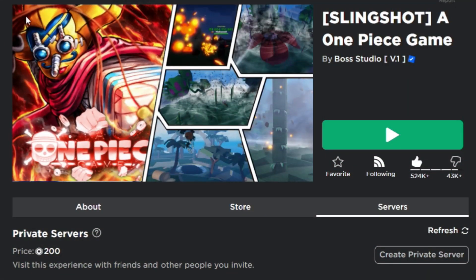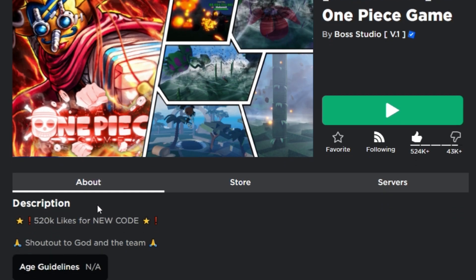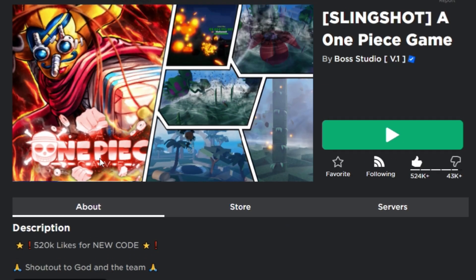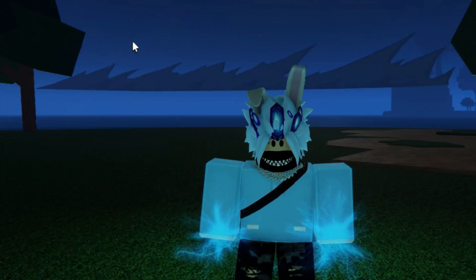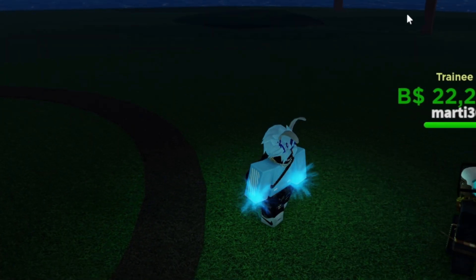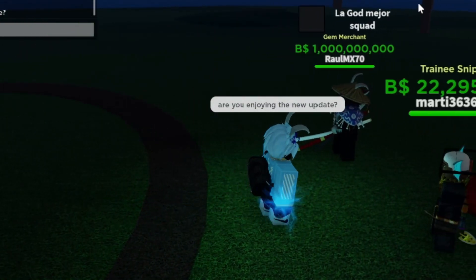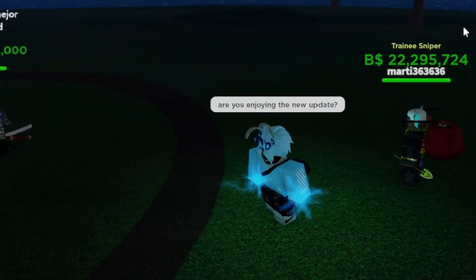All right guys, as you can see here we've got the slingshot — this is basically the new item along with Garville, the new character in the update. So we've got slingshot in A One Piece Game, and it does look pretty good. That's pretty much the new update. The slingshot character looks really really good, and quite a lot of people are playing this new update which is a very good thing.